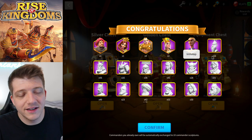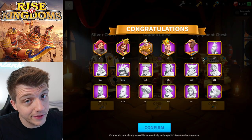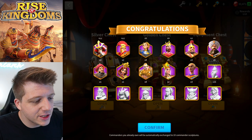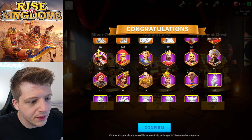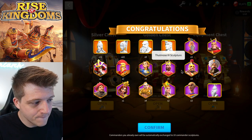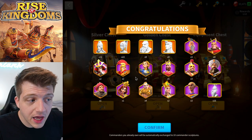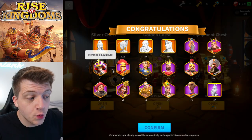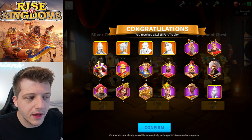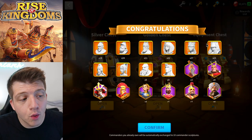We got a nice spread: lots of Björn, lots of Pelagius. For legendary commanders — nine Thutmose, nine Ragnar, 22 Mulan which I'm stoked about, and 12 Mehmed which is very good. Scrolling up, we got more gatherers than anything else — gold keys are rigged slightly in favor of gathering commanders, which the game doesn't tell you. We got 11 El Cid, 24 Martel which I didn't need, and Zhao Zao which I've already finished.